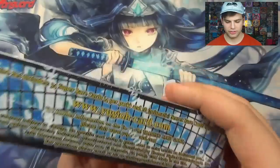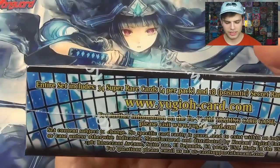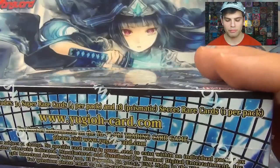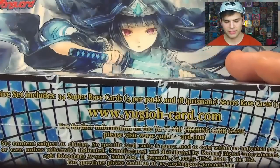Here's a Nibra Disc and then a Hero Challenger dude over there. And you can see here it says the entire set includes 34 super rare cards, 4 per pack, and then 18 prismatic secret rare cards, 1 per pack.